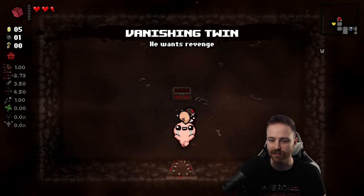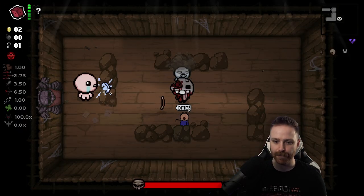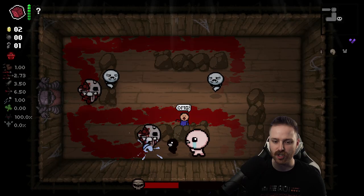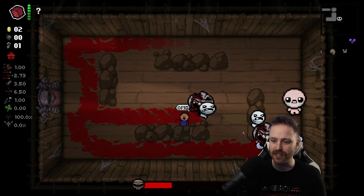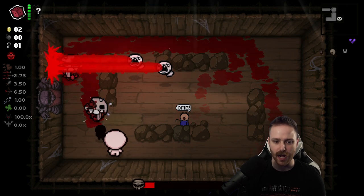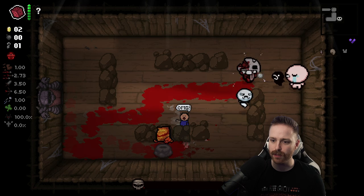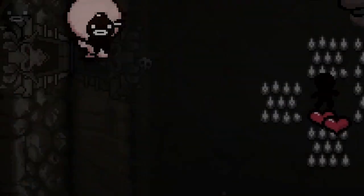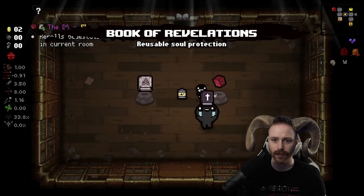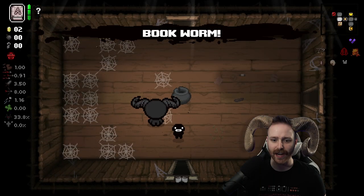Vanishing Twin first floor — bring it! Double Blighted Ovum. All this creep we gotta dodge and the lasers — this is gonna get tricky. We're gonna do it though. Health upgrade before deal with the devil — perfect. Pretty good, let's go. Dark Judas as well — full send. Little Book of Rev, Book of Shadows for a half-off entrance.